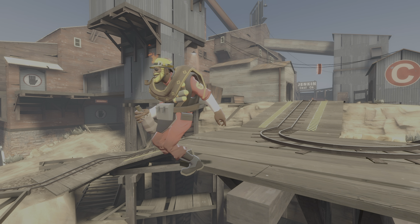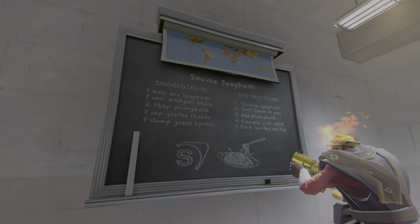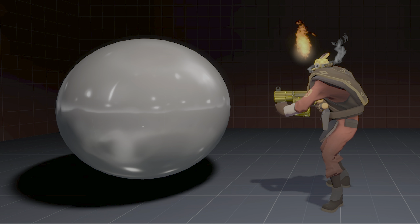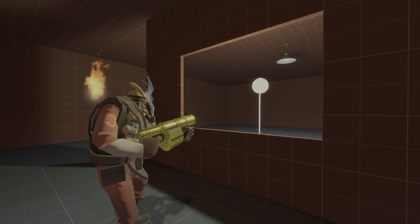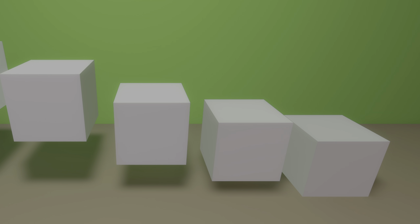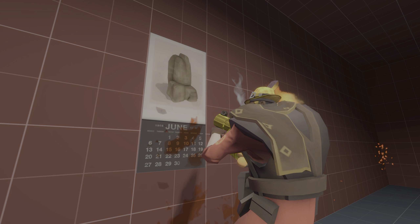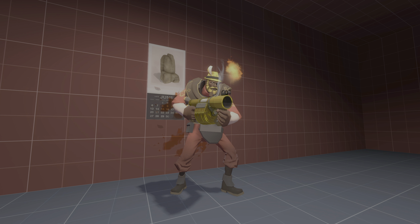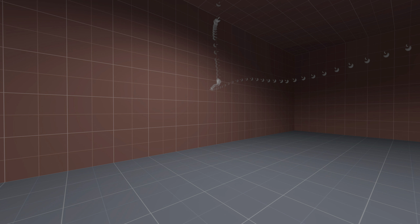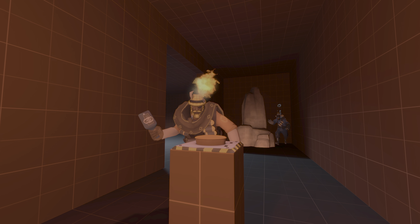It blows my mind how something as simple as shadows can run this deep. I had expected to make one video covering the entirety of TF2's lighting, but after going down this radiosity rabbit hole, that ceased to be an option. But because there's a lot more to cover, I do intend to talk more about TF2's lighting in the future. Thank you for watching. This is LED Switching Off.